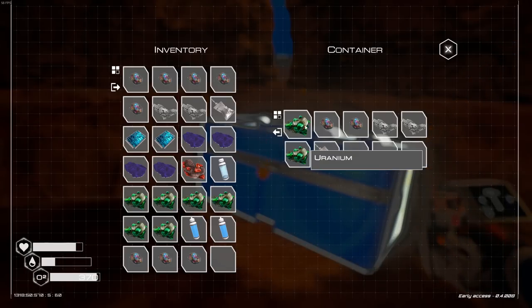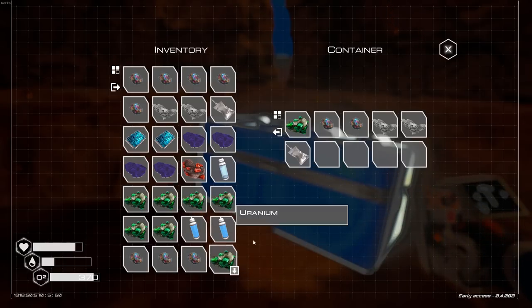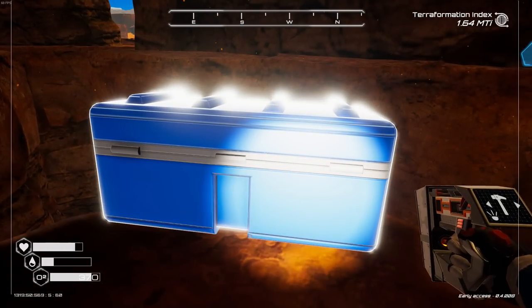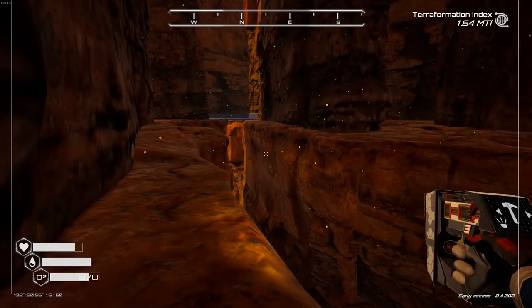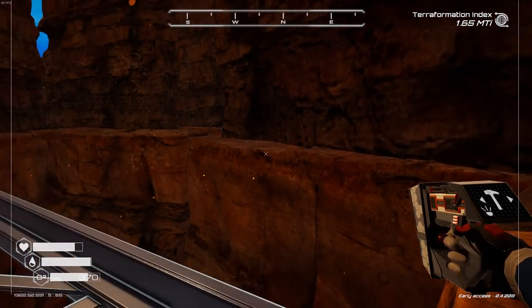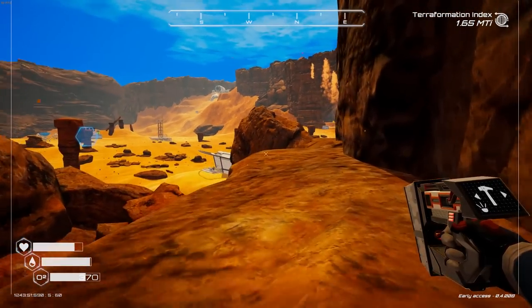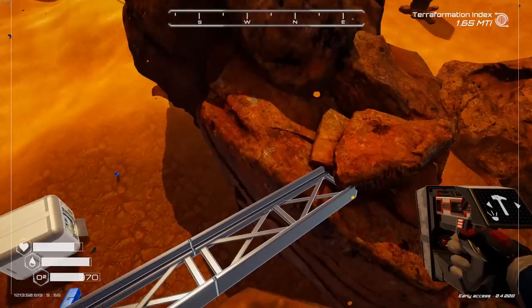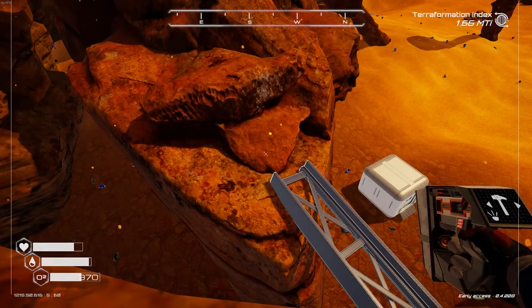More super alloys, uranium — one, two, three, four, five, six. I need at least six more to make a uranium rod. I think what I need to do is get back to the house while I still have one oxygen canister left. I think it would behoove me to make a ladder system to get up here — I can see my house right there, build a ladder straight up to my stopping point. I still didn't find any osmium — I thought you found that in the canyons but I could be mistaken.